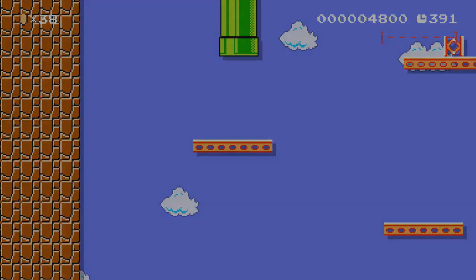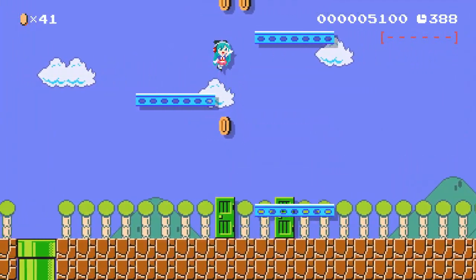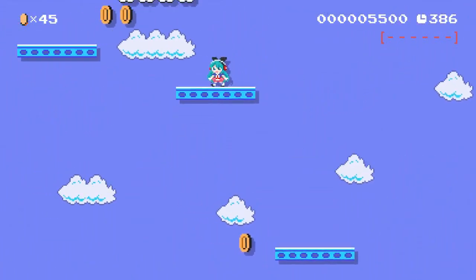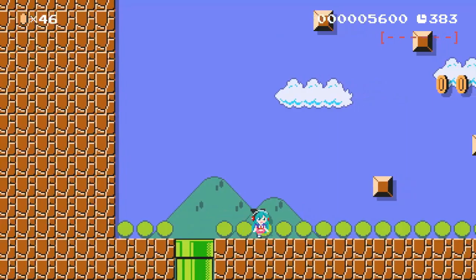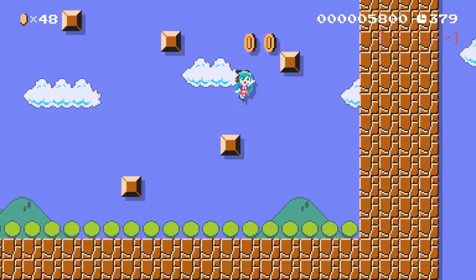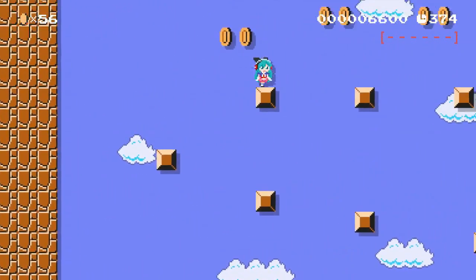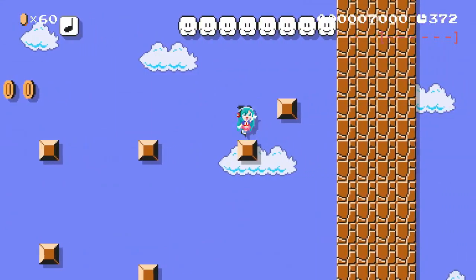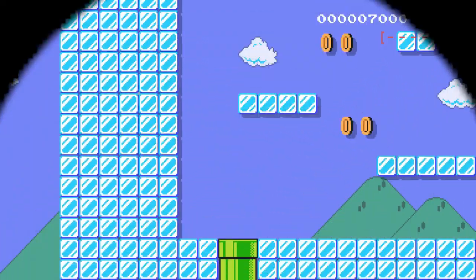I saw up to the right there was like a bonus path or something — maybe there's red coins hidden over there. I see it again to the right, but I'm not going that way — I'm just trying to finish the level. I'm going to keep jumping. Jump, jump, jump. This is greatness right here — this is a fantastic level. I want to make my level now.